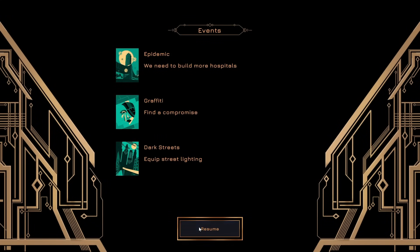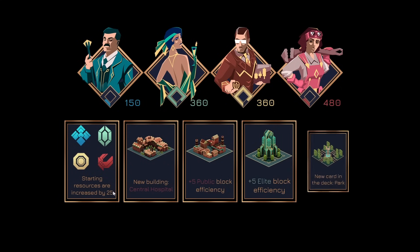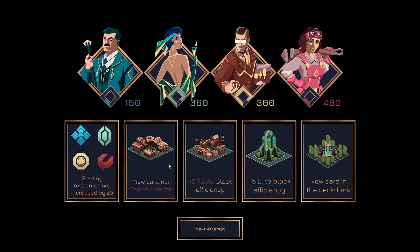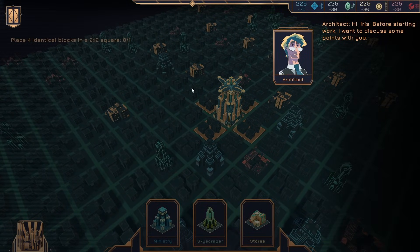So the street lighting didn't work. And we get... interesting. Do we get more cards? Starting resources increased. Central hospital. Public block efficiency. Interesting. Hi, Iris. Before starting work, I want to discuss some points with you. Come on — I'll deal with it myself. Or... come on. I don't know. Might be a translation issue.